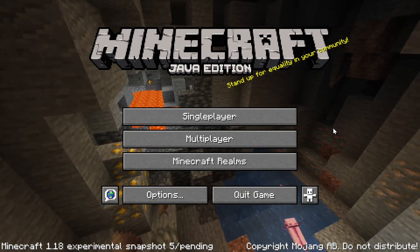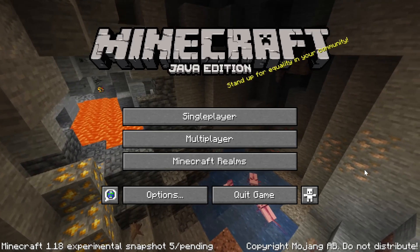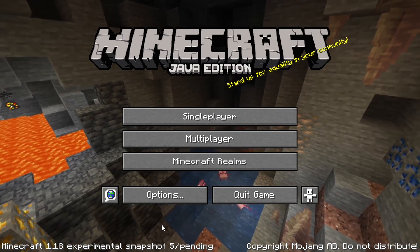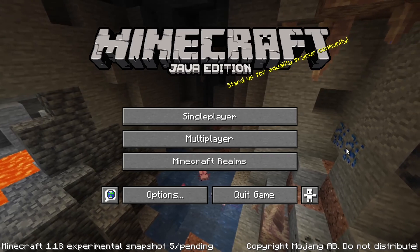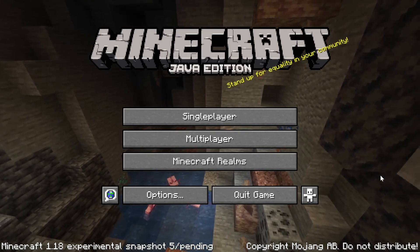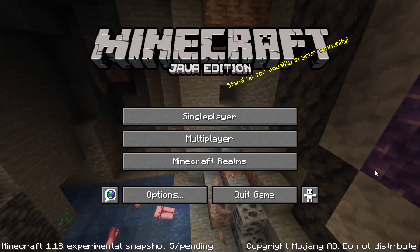Hello everyone, welcome back to Minecraft. A brand new experimental snapshot has been released for Minecraft 1.18 once again. This is the fifth one, which is kind of crazy. We got quite a few experimental snapshots already, and it's still August. I'm pretty sure this update isn't supposed to come out until like late this year, like December or something. But anyways, brand new experimental snapshot, and this one brings a whole lot of changes, just like experimental snapshot 4 and 3 — basically no new big features, but they have introduced some very cool changes.